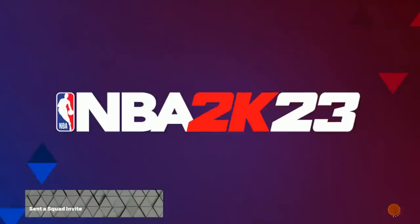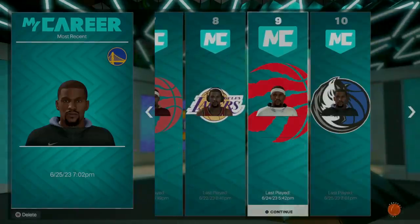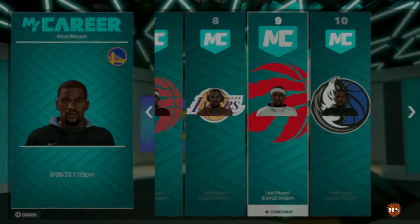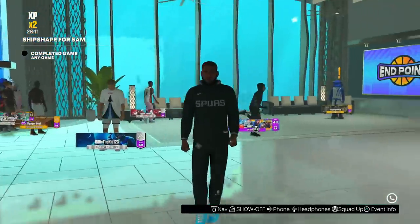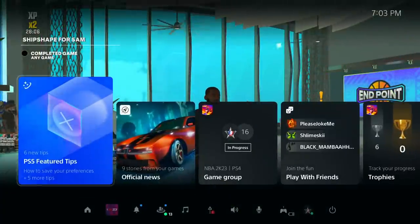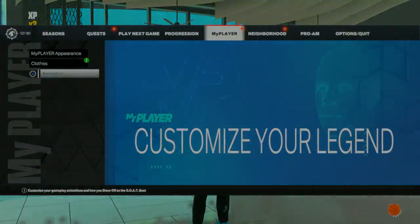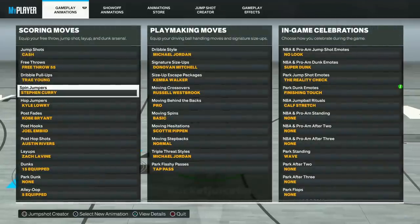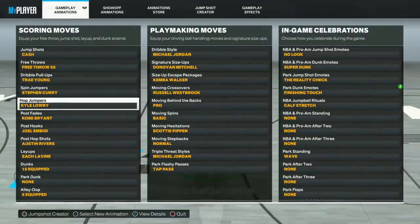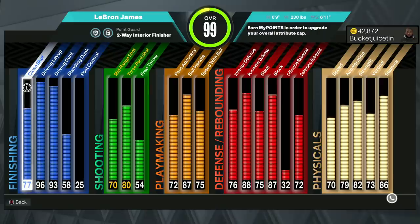This was that LeBron James build I showed you before. I'm on PlayStation right now — look, this is PlayStation — and I'm going to show you these are the exact same animations: the Trae Young dribble pull-up, spin jumper, Steph Curry, the Kyle Lowry hop jumper. Now here are the stats, and this is the build you can make on current gen if you're playing on Xbox or PlayStation.